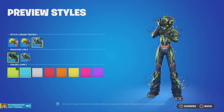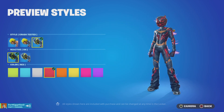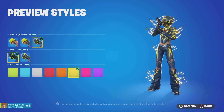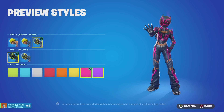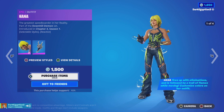Moving us on to the reaction colors. We have lime, teal, white, red, orange, yellow, last but not least pink — and of course my favorite, I'm very biased: purple. Very, very cool.